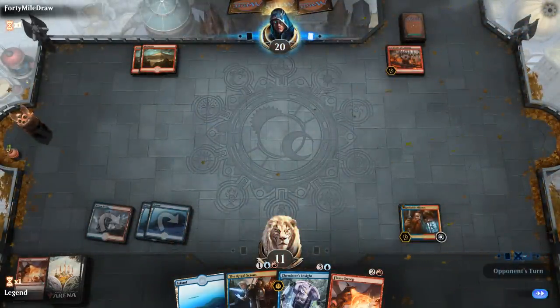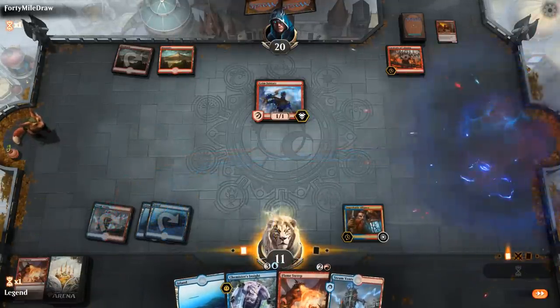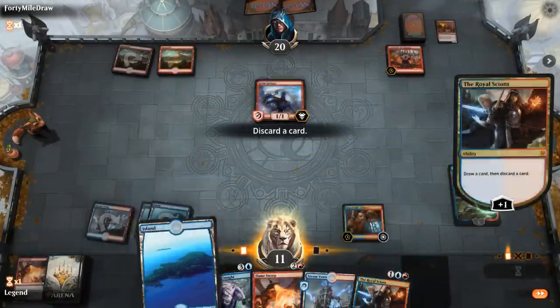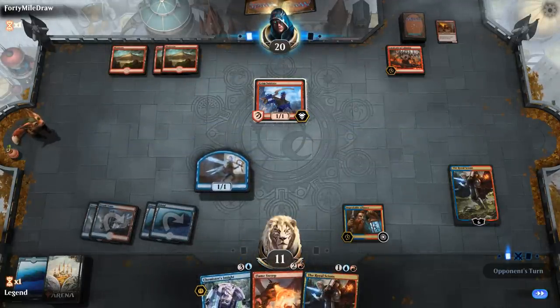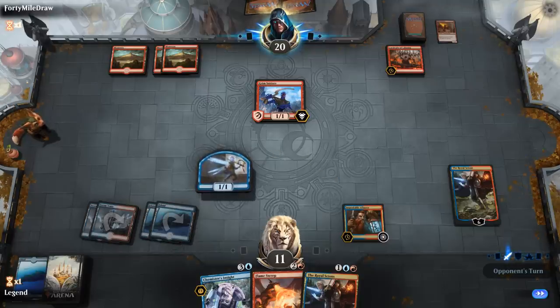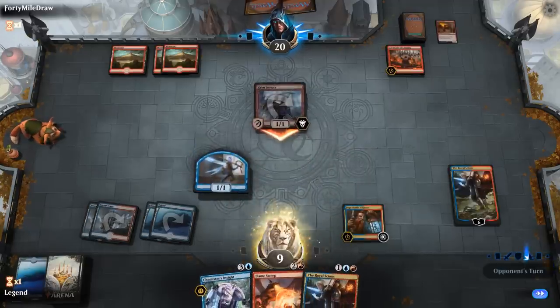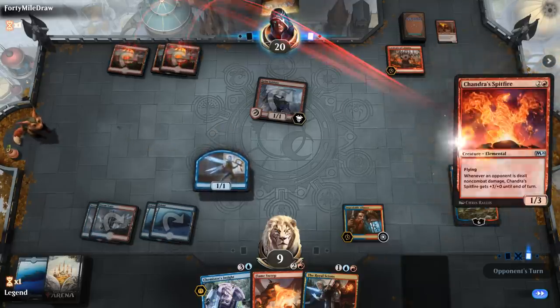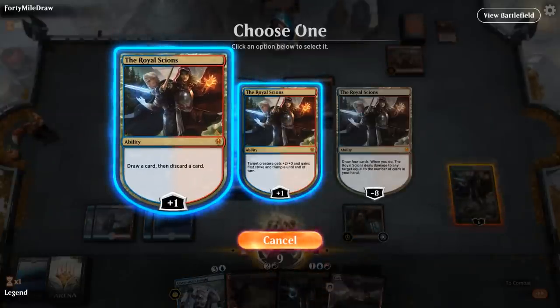Opponent reveals Grim Initiate — that's fine. Let's get our Planeswalker down. For now I'll hang on to my second Planeswalker in case I need it, and don't really need more than four lands. Next turn we get two Chemister's Insights in the opponent's turn to make a Fairy in their turn as well. Can't really block the Initiate all that well so it's just going face. Not going to block this turn, but next turn I could attempt to double block to take out the Furor of the Bitten. The card we want most is probably Crackling Drake — something big that can close out the game quickly, so let's keep looting for now.